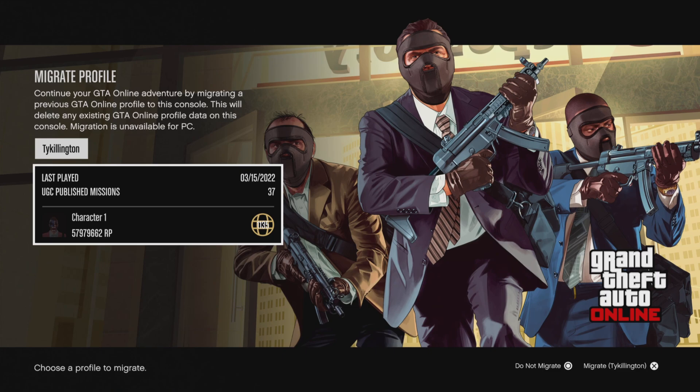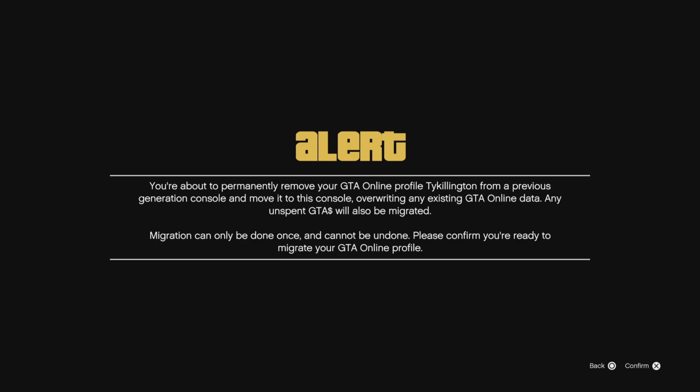So you come to the migrate profile page and it says you can migrate this — your character, whatever your account is. Mine is obviously Ty Killington, character one. You can either hit circle to not migrate, or X to migrate — or A on Xbox. It's going to have you confirm. It says: 'You are about to permanently remove your GTA Online profile Ty Killington from a previous gen console and move it to this console, overriding any existing GTA Online data. Any unspent GTA cash will also be migrated. Migration can only be done once and cannot be undone. Please confirm you are ready to migrate your GTA Online profile.'